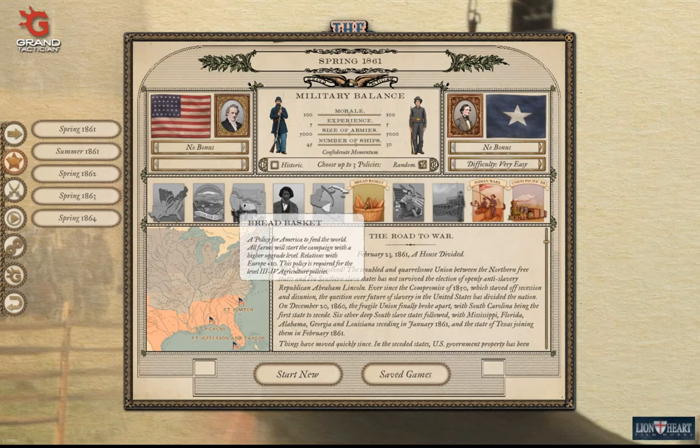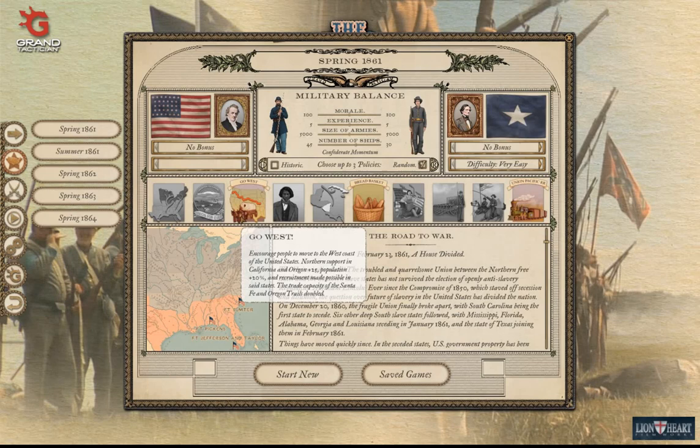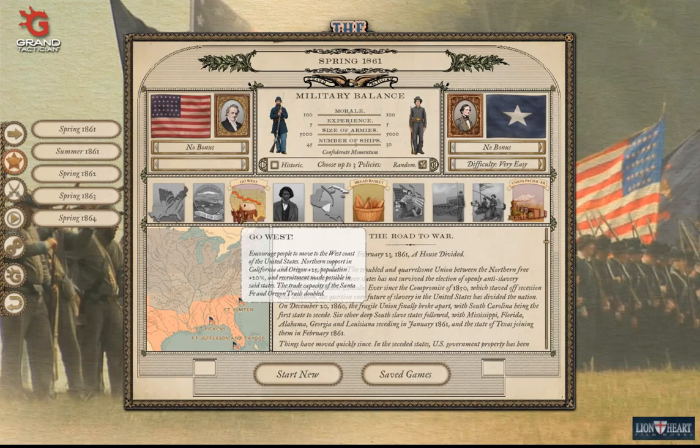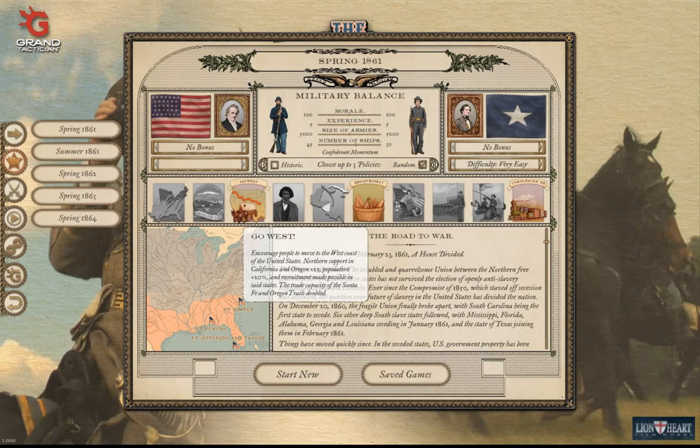We've decided on three policies: Go West, Breadbasket, and Union and Pacific. Go West encourages people to move to the west coast of the United States — northern support in California and Oregon, plus 25 population, plus 20 percent recruitment in those states, and the trade capacity of the Santa Fe and Oregon trails doubled.